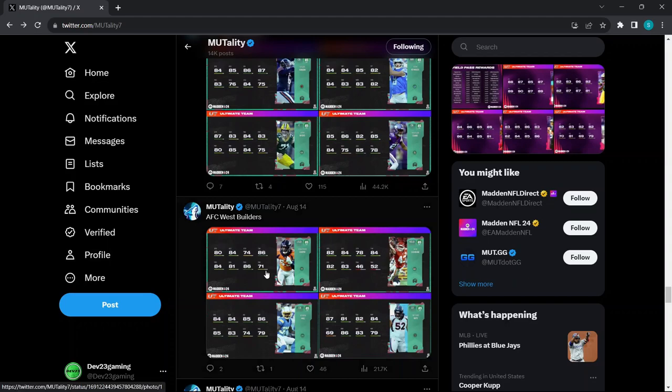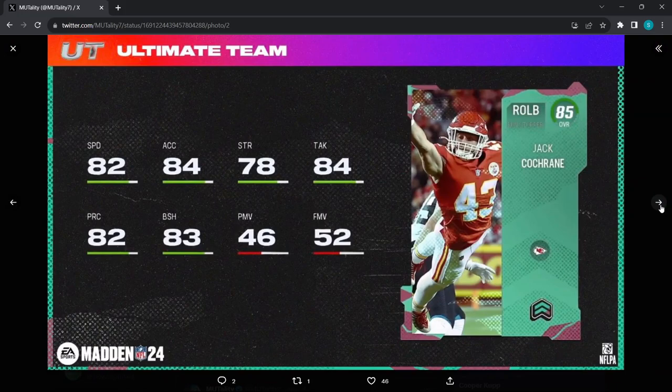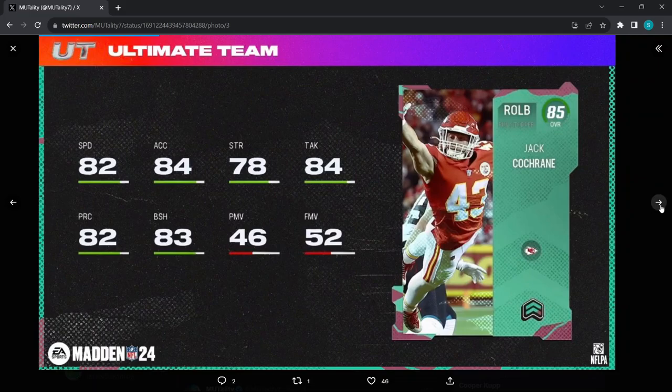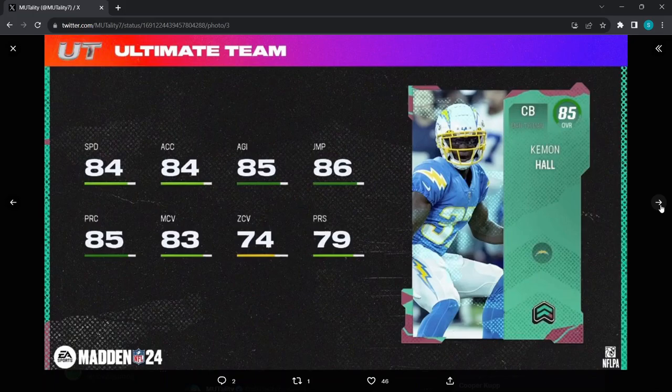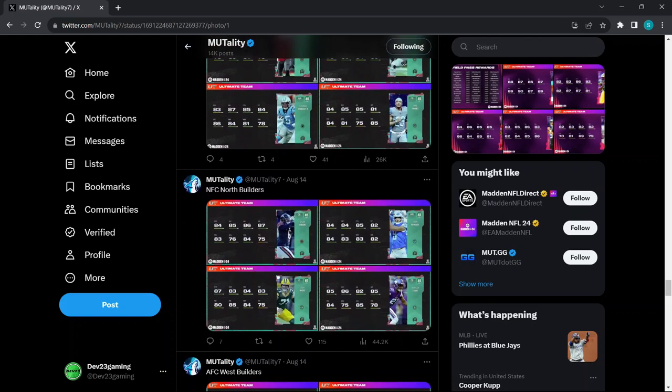My first favorite team is the Cowboys, second the Dolphins, third the Jaguars, so definitely want to know what they're getting. Jonathan Cooper — 80 speed, 84 acceleration, 86 power move, 71 finesse move — decent card, just a one trick pony. The next card — 82 speed, 84 acceleration — power move and finesse move are basically non-existent, that card sucks. Halt — 84 speed, 84 acceleration — they're giving a fourth-string cornerback a card; 75 zone, some man and press. Natin Mooty — 87 strength, 82 pass block, 69 pass block finesse — they did him dirty.